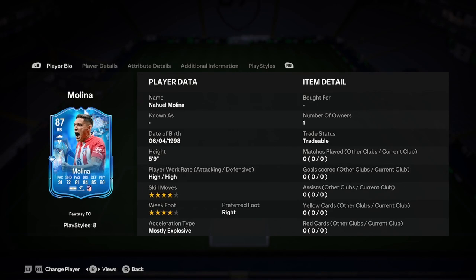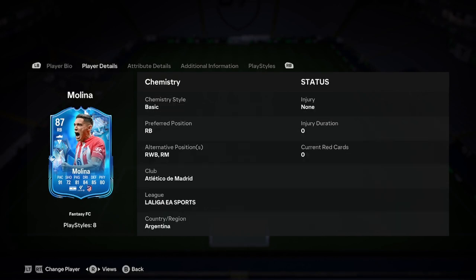Let's jump into the actual player analysis, which is just studying the card. He's 5'9", high/high work rate — very nice. 4-star, 4-star, right foot, most explosive. That is a perfect start in my books.